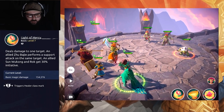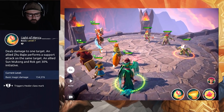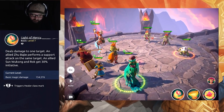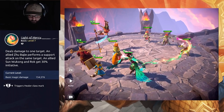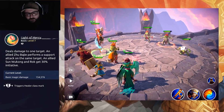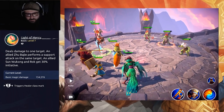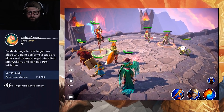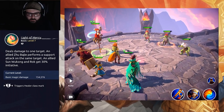Light of Mercy triggers the healer class mark, deals damage to one target, an allied Pig Boy performs a support attack on the same target, and allied Sun Wukong and Rock get 30% initiative — that's pretty nice. We attack one of the kobolds with her basic attack to see it visually. Pretty cool, she curves the attack kind of like that movie where they curve the bullet — she curves a flower! And Pig Boy follows up with a basic attack.